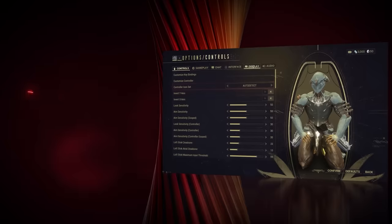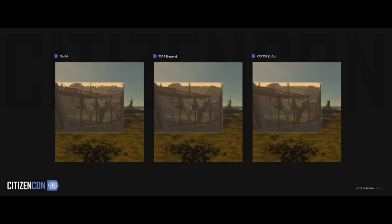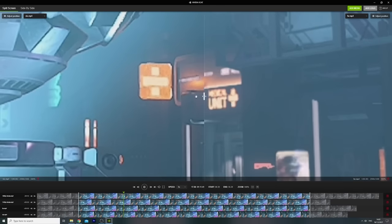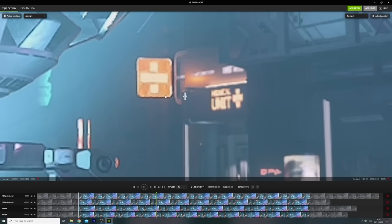Star Citizen itself isn't that demanding on VRAM at 1080p and 1440p, but I have seen my 3080 max out its 10 GB at 4K. The big topic with graphics cards is upscaling — Nvidia and AMD both provide basic upscaling support in their software, and CIG is also working on FSR2, DLSS2, and their own upscaling. This isn't in the game yet, but it will reduce GPU requirements in the future. Upscaling won't help when the game is CPU-bound, but it should allow something like a 3080 to upscale to 4K fairly comfortably.